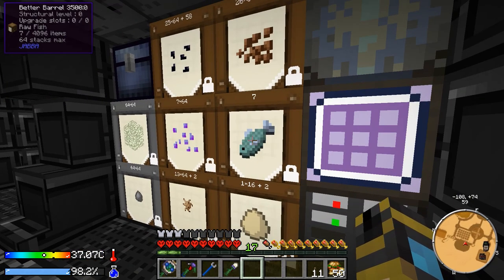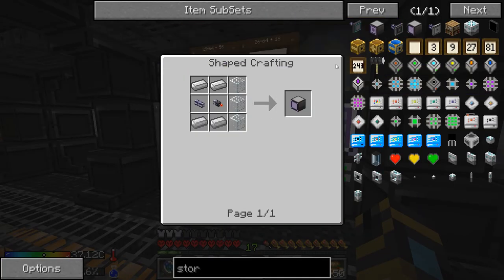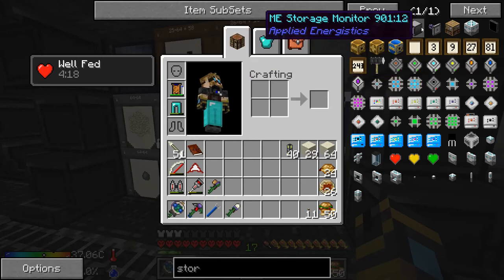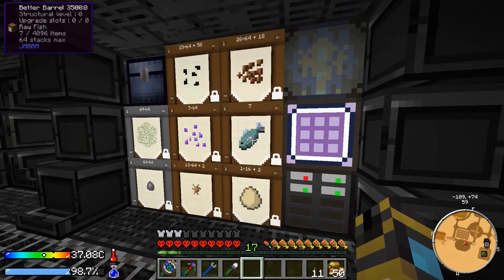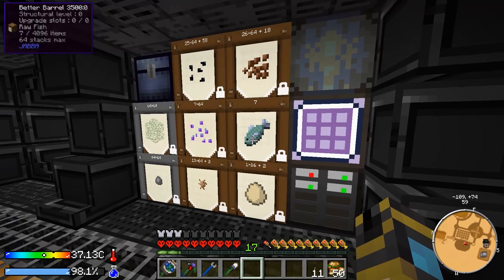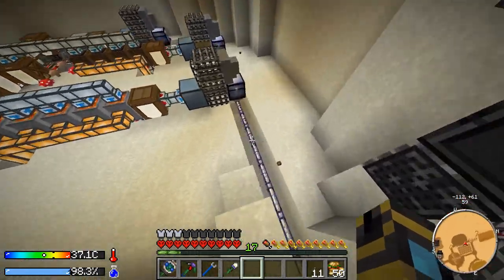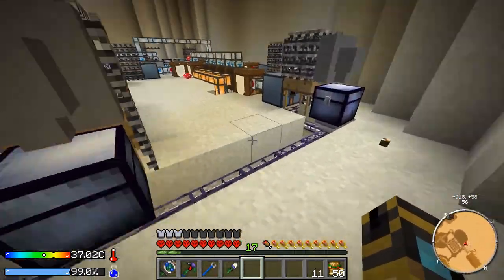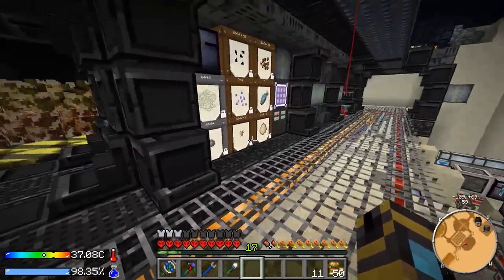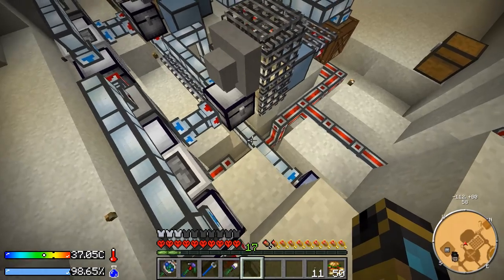There's a storage monitor right here that kind of acts like a barrel — you can select an item to show on the monitor and punch it to get a stack of that item, just like a barrel. I might make a few of these and switch out some barrels because it'd look cooler. I also hooked up all these barrels with ME cable running through here and then into the barrels, connected to the system underneath — so everything's all connected.